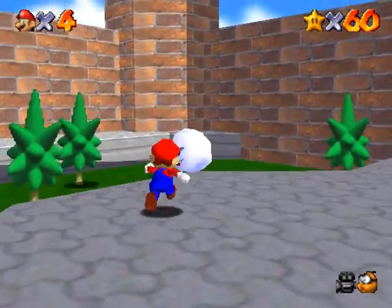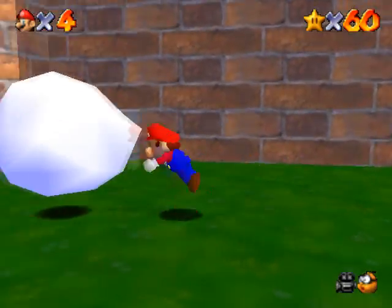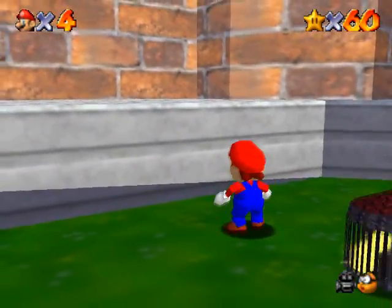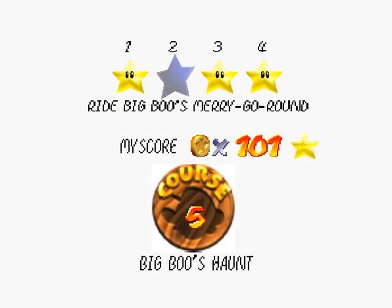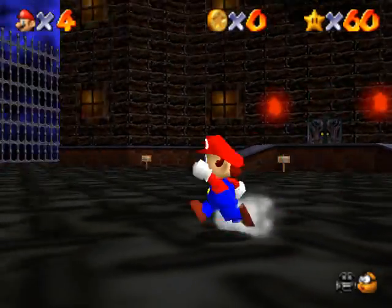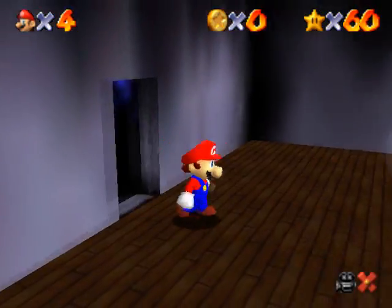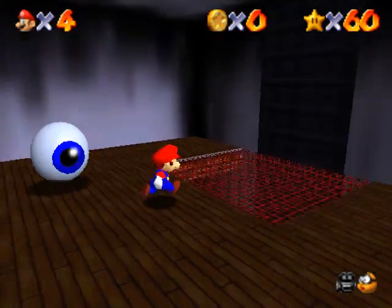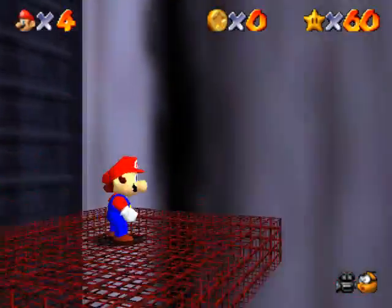We already have the 100 gold coin star from this area, which I had kind of forgotten about. But you guys said you could punch these guys in the back? Wow — that is easier than trying to ground pound on top of them. They ride Big Boo's merry-go-round.